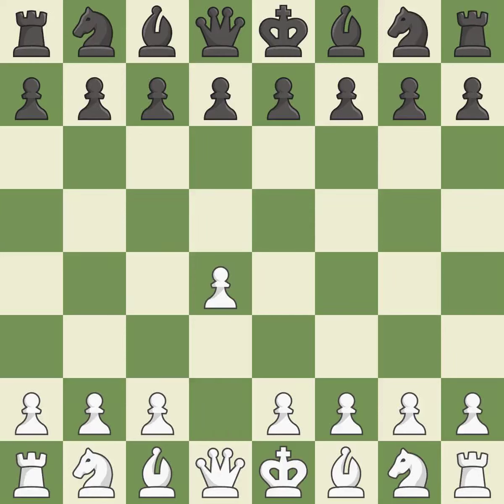Opening with the Queen's Pawn. The Indian game begins by controlling the important E4 square with the Knight rather than a pawn. By taking control of the crucial D5 square and creating a space on which the Knight can move to C3 without obstructing the C-pawn, move C4 helps to create a strong center.